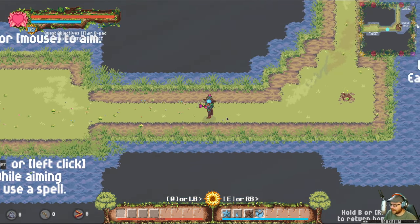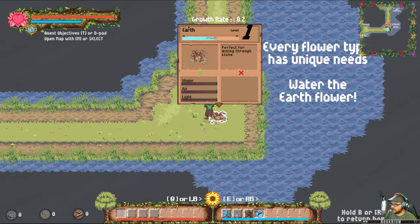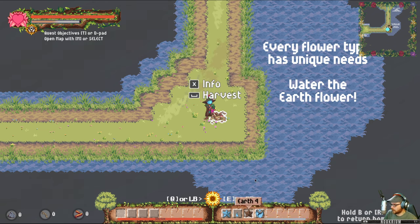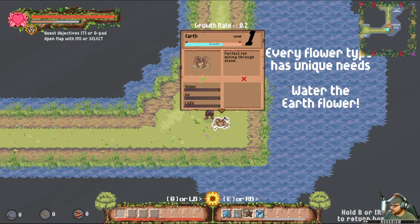I'm just walking along, pooping out flowers. This one is earth as well — it's level one earth. I got level four earth, so I can't make any more. I'm just going to let this thing be. But again, we can give it water and grow this thing.